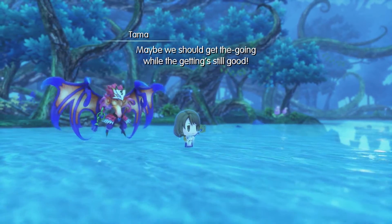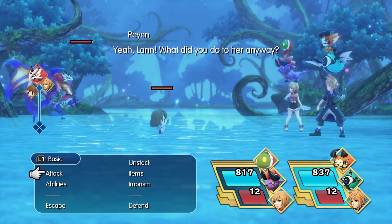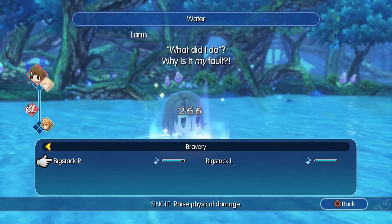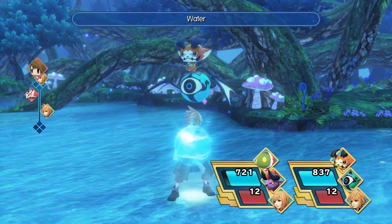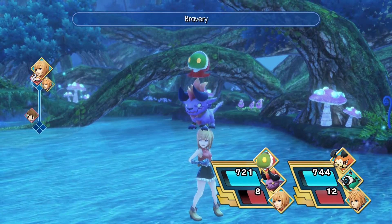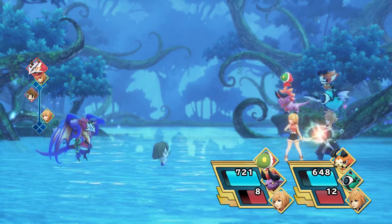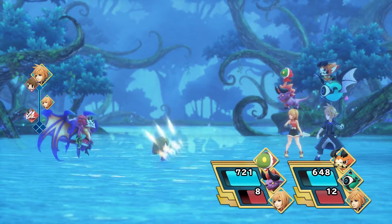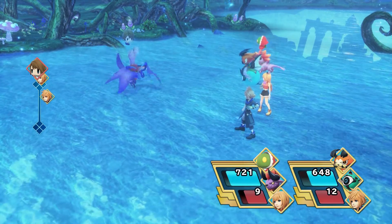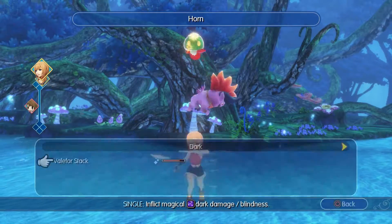The high critical hit rate helps out a lot when trying to unstack. Yuna does have her summon Balfour, so what you're going to do is hit Yuna about two or three times and then she will stack onto Balfour. Use Bravery on your Rein, then hit her a few times until she stacks, and then just spam dark and horn to get some pretty good damage off.